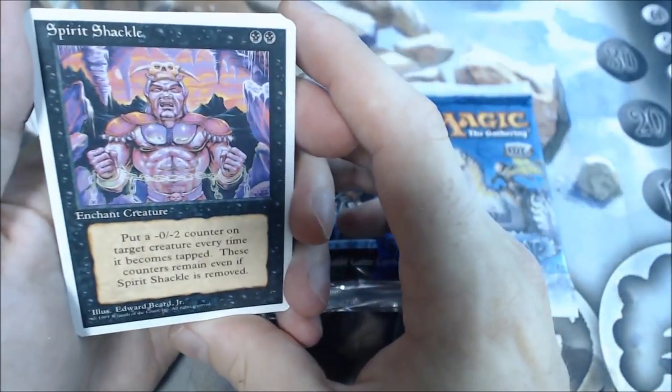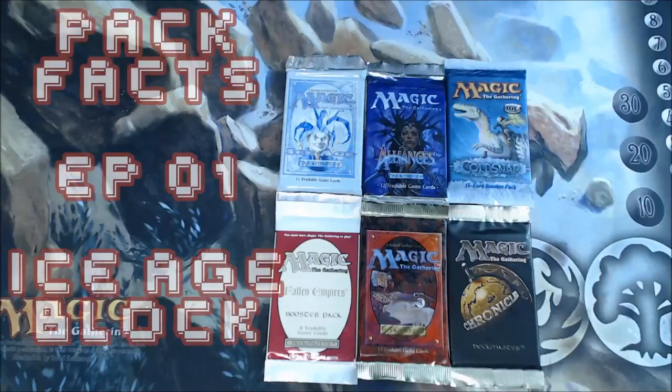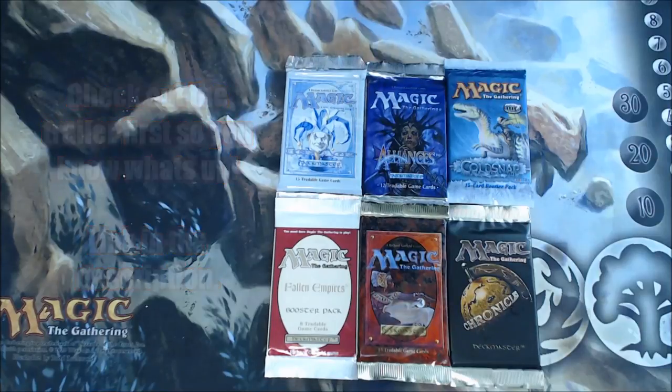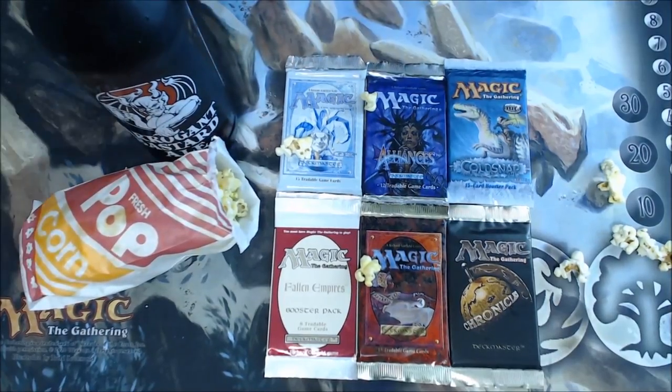The first card is Spirit Shackle — and his name is John Cena! What's up YouTube? Mark again with CardZoom. And we're finally ready to begin episode 1 of opening one of every booster pack from Fallen Empires on. So kick back, relax, grab yourself some popcorn and your favorite beverage, and let's get this started.